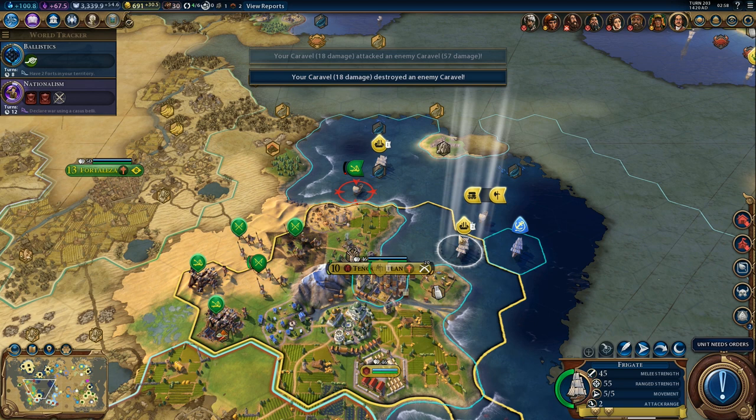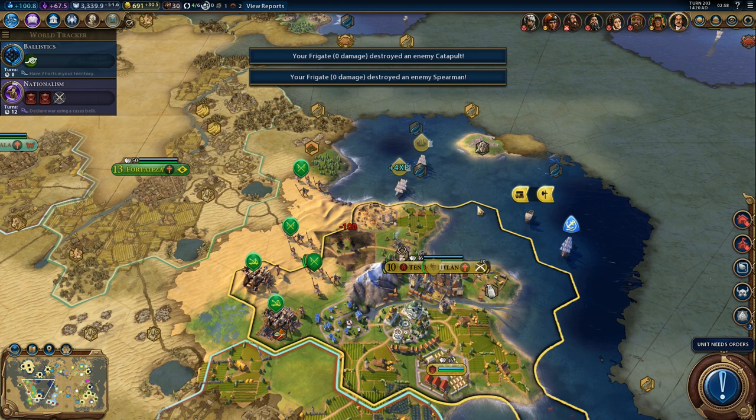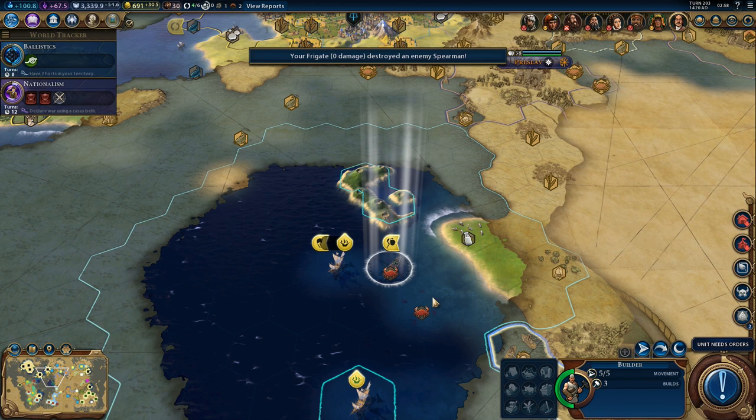And kill that catapult - probably a frigate. I don't want to stay at war with Brazil too long, because I would really prefer to focus on either France or China. Doesn't really matter who we're going to attack first, but I would prefer to attack China first.